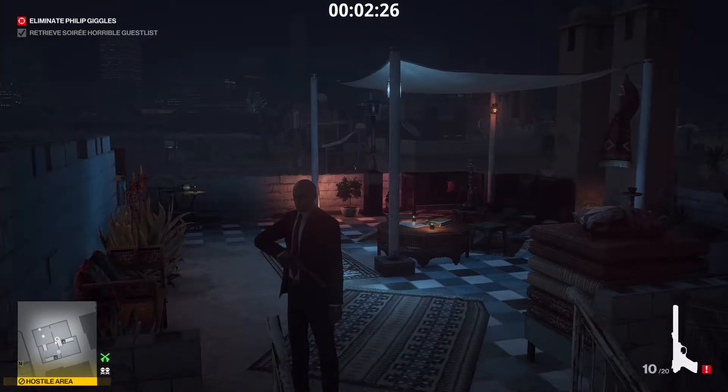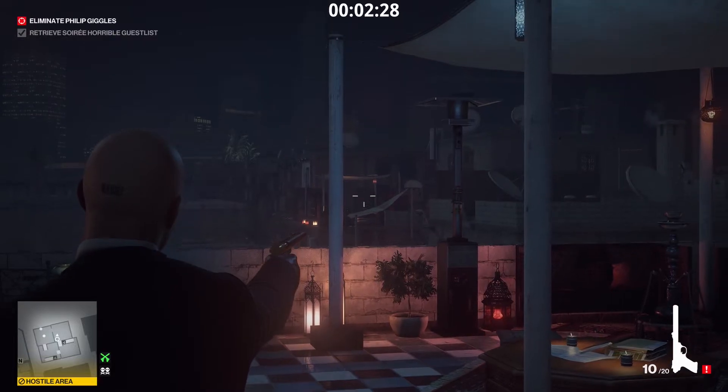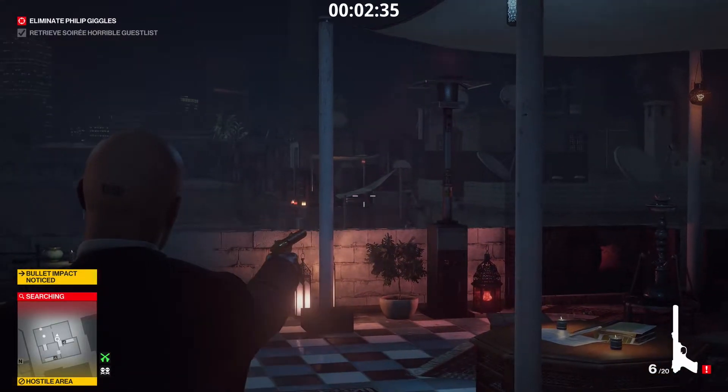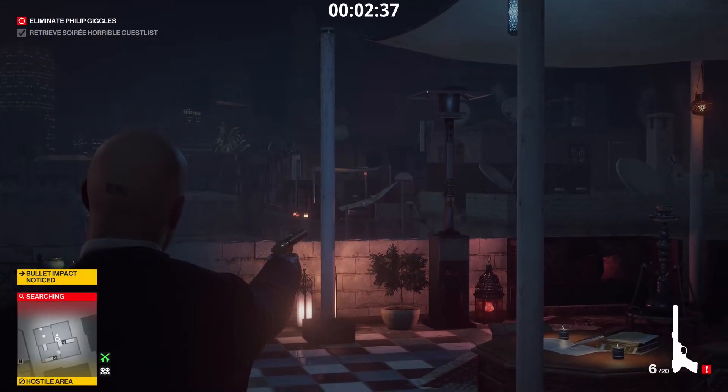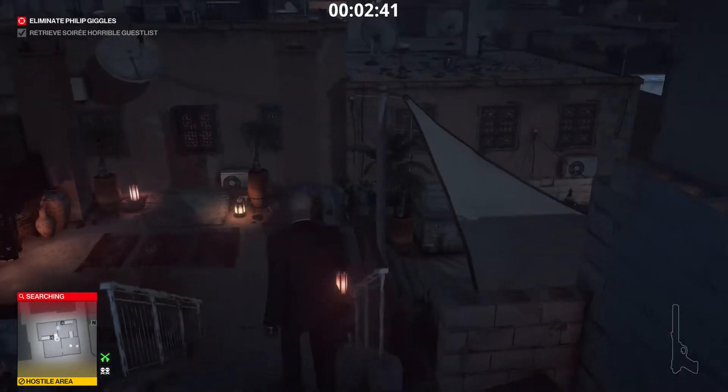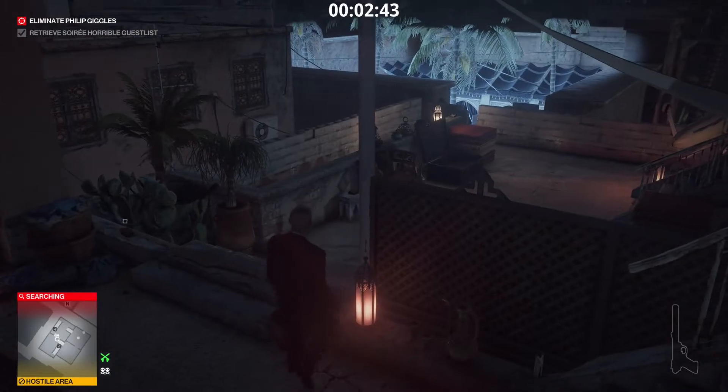Now we're going to switch to our Kruger-Meyer and we're going to throw a few bullets in this direction — just maybe four or so. That should be good. There are some guards running around. So that's going to eventually put the target into lockdown.